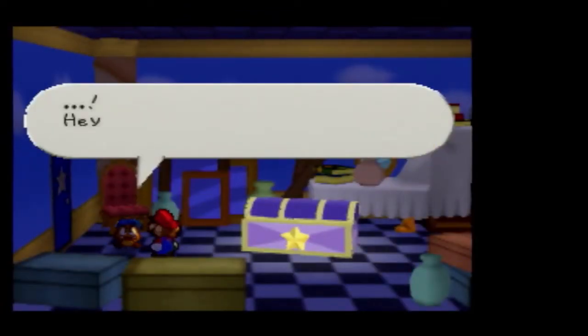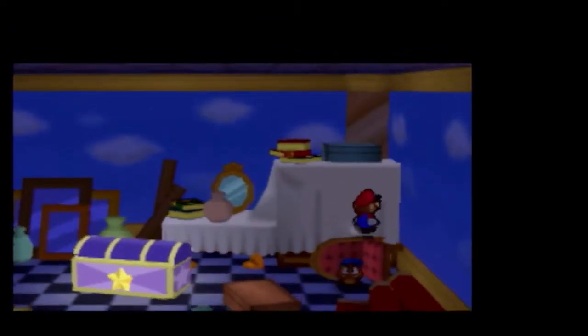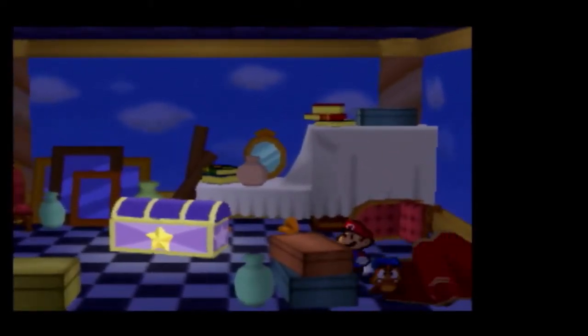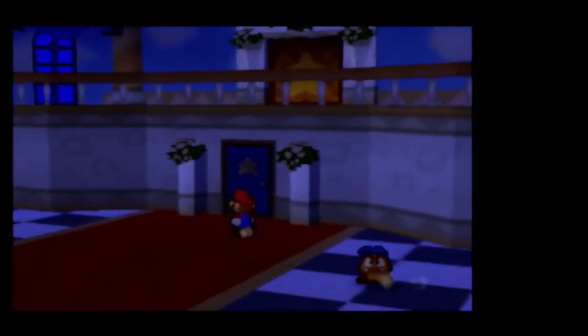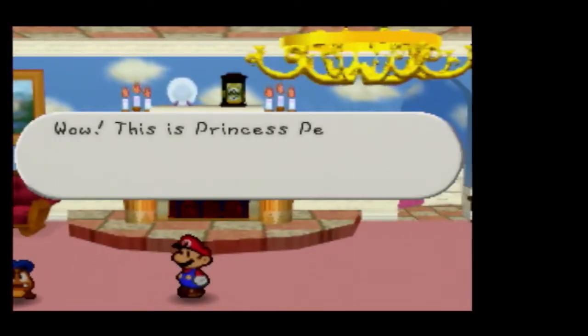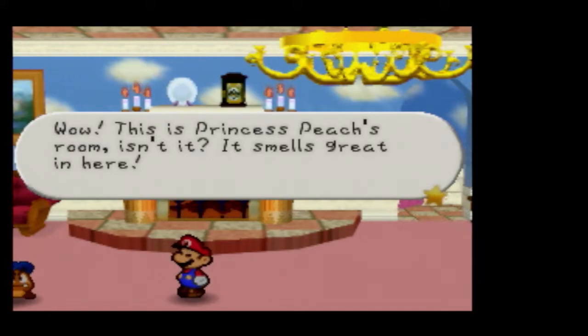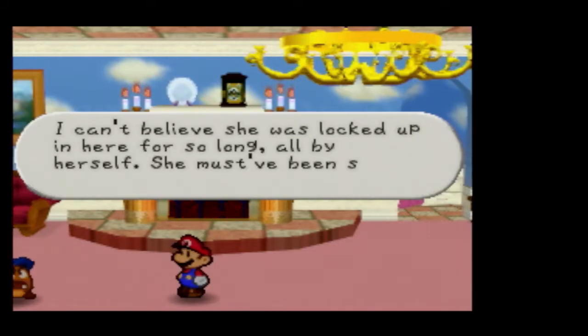There's some kind of star room. Hey, check out that box. Let's see what's in it. It's empty. We kind of expected that, though. I believe if you forgot to pull out anything from the chest that the princess had put in, you can pull them out from here as well, because the chests are linked. Hey look, it's the princess's room! This is Princess Peach's room, isn't it? It smells great in here. Such a cheerful room, just like Princess Peach. I can't believe she was locked up in here for so long, all by herself. She must have been so lonely.